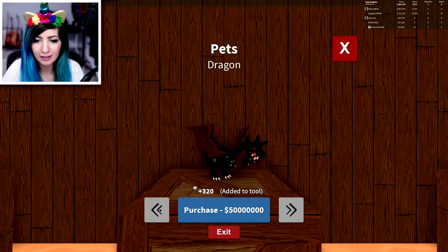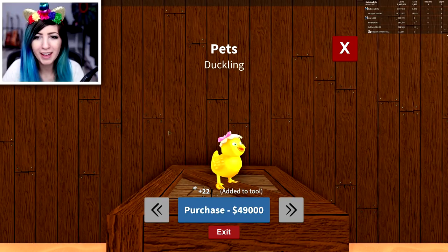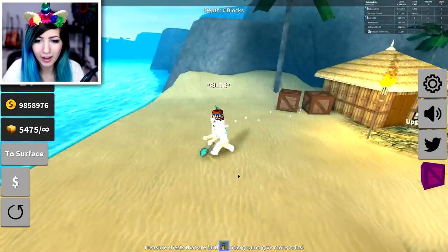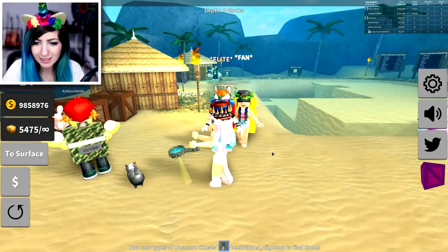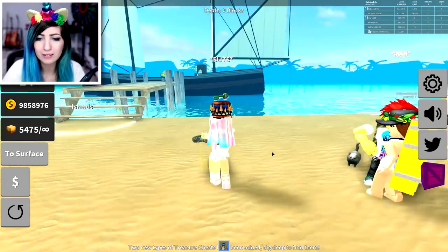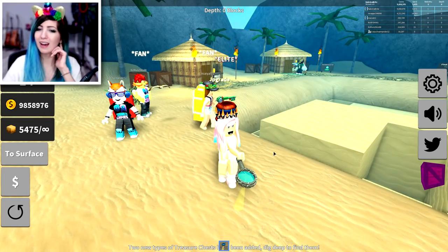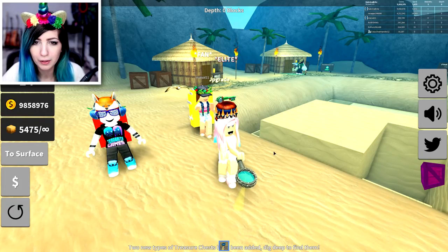Maybe there's something else we can get before we go, just so we can see another pet. Let's go ahead and get the duckling. Let's see if the duckling works. Why isn't any of them working? There's no duckling. Where's my duckling? Is it a glitch with buying stuff with Robux maybe? Is it because I bought the Pegasus? Guys, tell me if you were able to get these and equip them, or if it's like a bug right now.